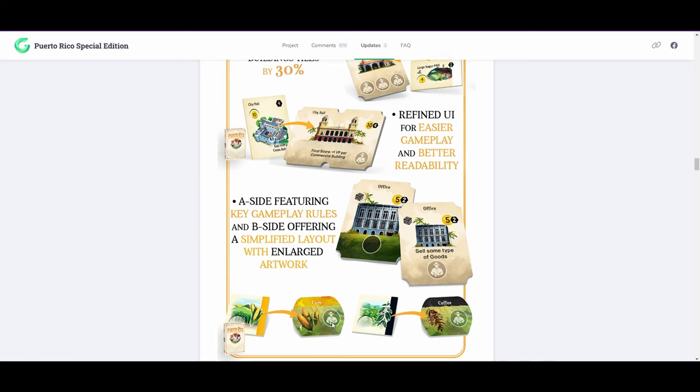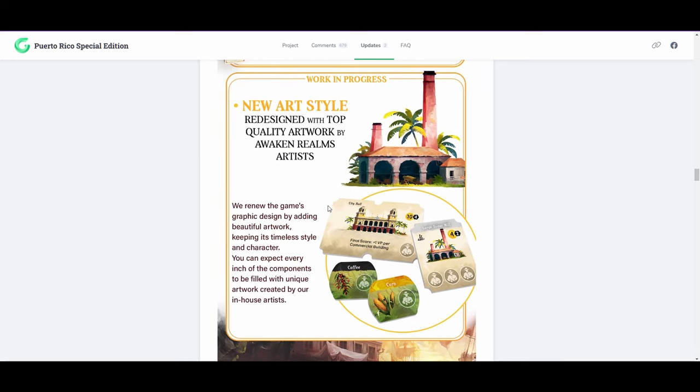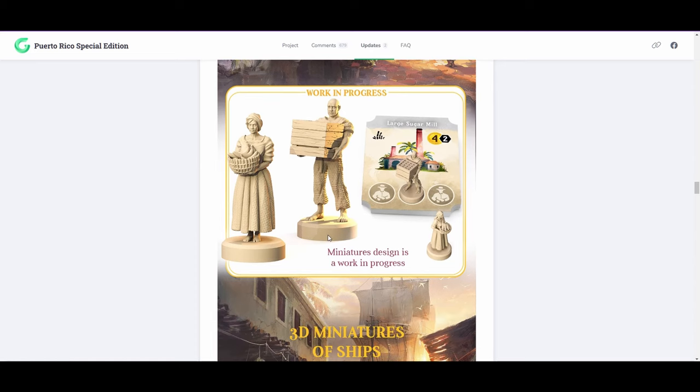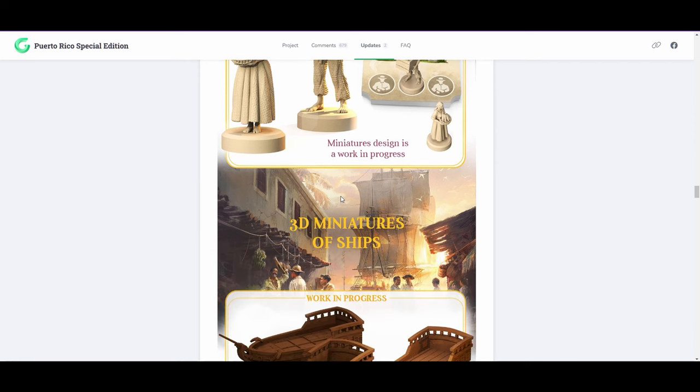We've got these awesome-looking plantation markers, and the new art style looks great. These 3D miniatures look cool, but I'm a little worried about how they actually come through — the spots they're going on might not leave a lot of detail, and there's probably a lot of potential production problems because those are really small miniatures. I think they're even smaller than the player pawns they did for Castles of Burgundy, so that might be a challenge.